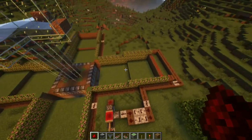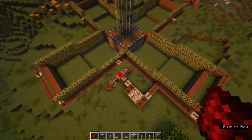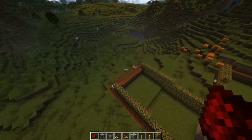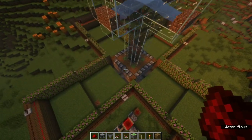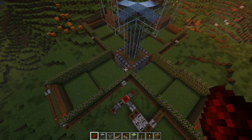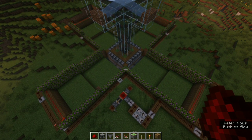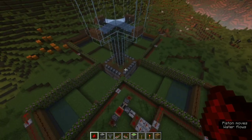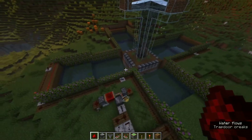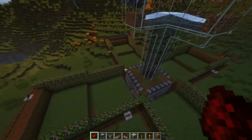Wire up the same thing on all four sides. Now I've set up and wired all four modules, so when the hopper clock empties, all of them should be disabled and the water should start flowing down to the center. One, two, three — there you go, a little bit of delay but all of them have been triggered. You can play around with the timing however you like, but this is generally good.